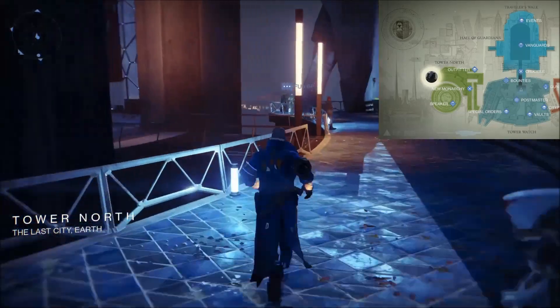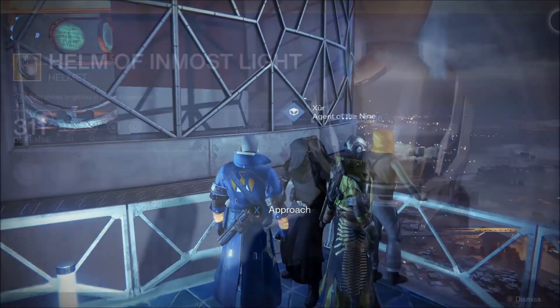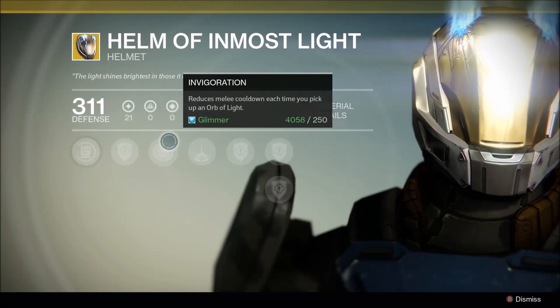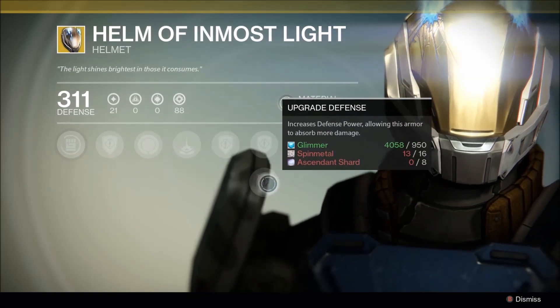This week, Xur is selling a helmet for Titans and chest armor for both Hunters and Warlocks. The Titans' helmet is the Helm of Inmost Light. Its mods include reduced melee cooldown when you pick up an orb, provides Death from Above and Headstrong for Fist of Havoc, and increases melee attack speed.